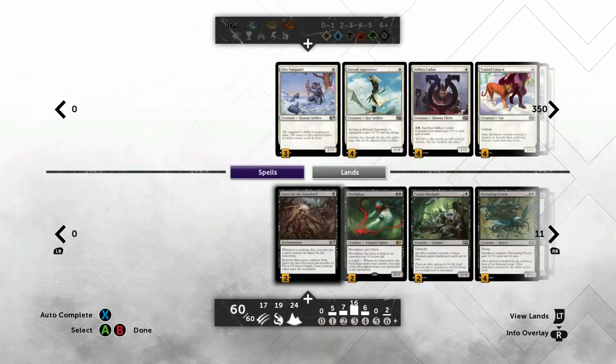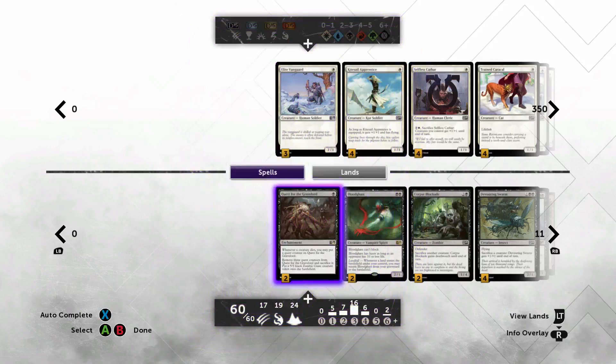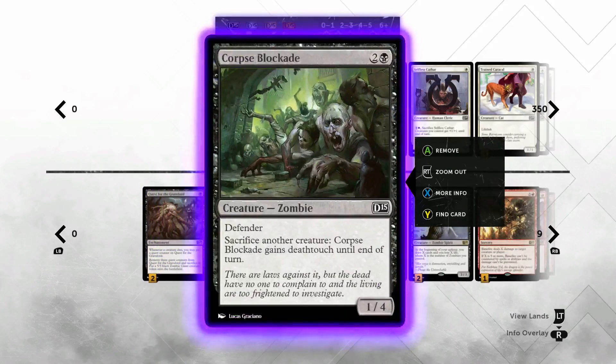Hopefully eventually I'll get around to playing some of the weird stuff like the fog decks and land destruction decks, but I want to touch on these real quick. So we'll go through the list: two Quests for the Gravelords, two Blood Ghast, two Corpse Blockade — the Hakim special, he loves this card.